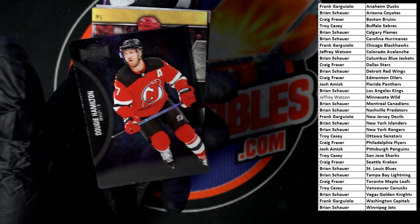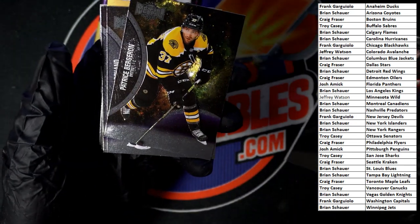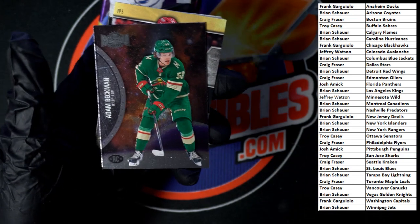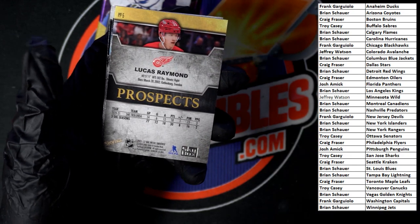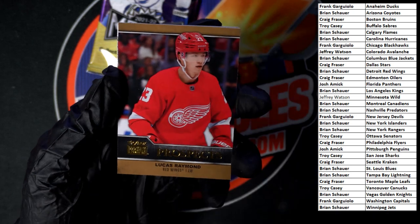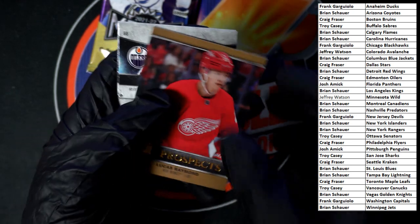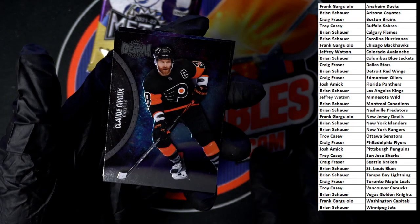Dougie Hamilton, Patrice, Brad. We got Adam. Lucas Raymond prospects — going to the Red Wings. Let's flip this over. We got Claude and Ryan.